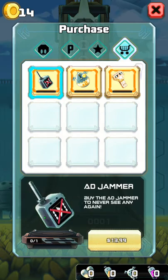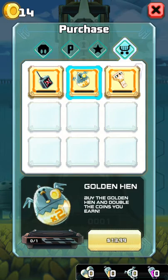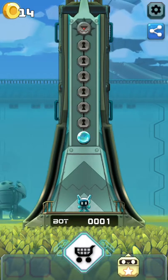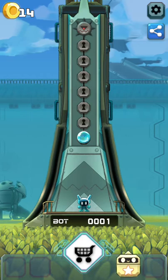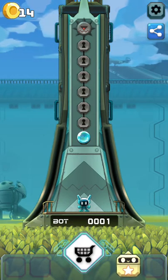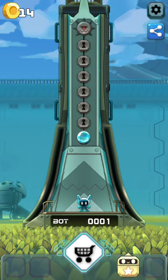You can buy the Edge Jammer and never see an ad again for $14 — that's quite expensive. There's also the Golden Hen: buy it to double the coins you earn. And there's the Mega Mystery Box — buy it to get two extra items per box. Going back to the game. Prepare yourself, there are gonna be ads because it is a free game. It could be one of those games where the prices are ridiculous because they really want you to just pay, but they'll make some money off desperate players.